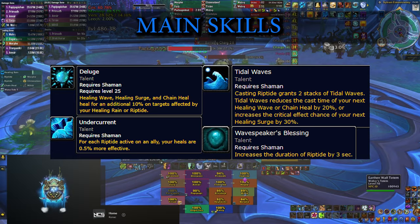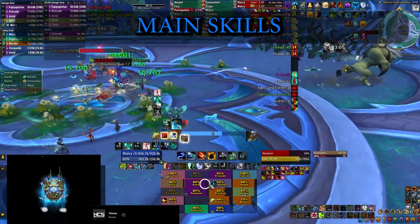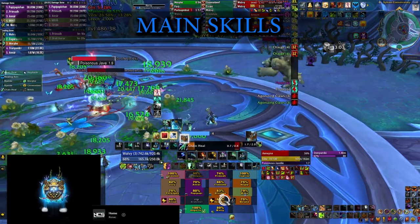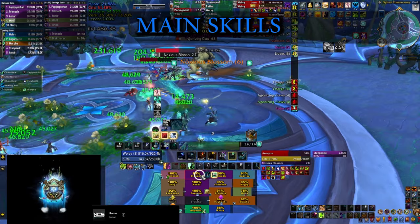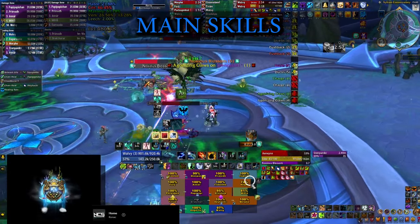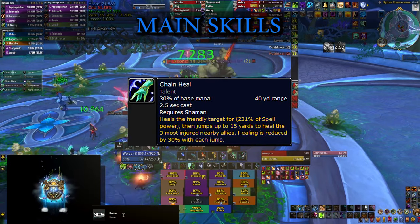Spreading Riptides buffs your other spells and contributes to about 10-15% of your overall healing at the end. Once you cast your Riptide, you're buffing several different spells including Healing Wave and Healing Surge, but you're not going to be using those too much in the raid — you're primarily going to be using Chain Heal.